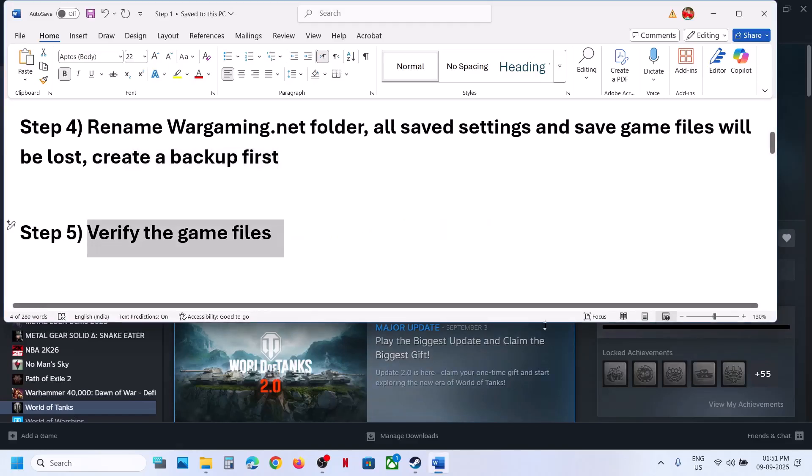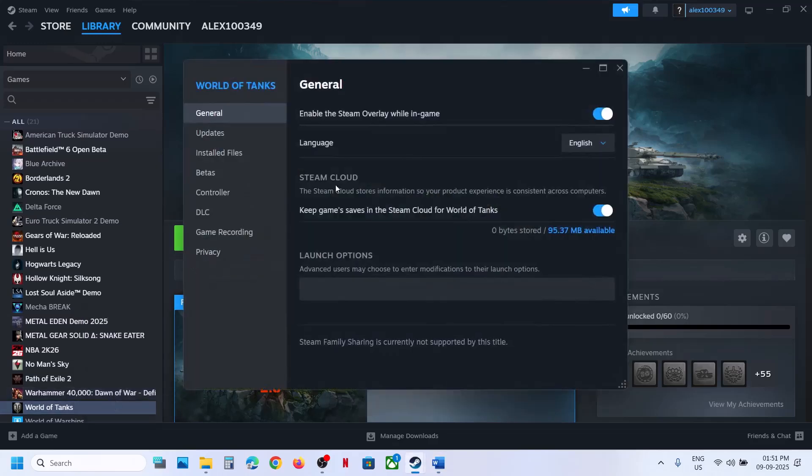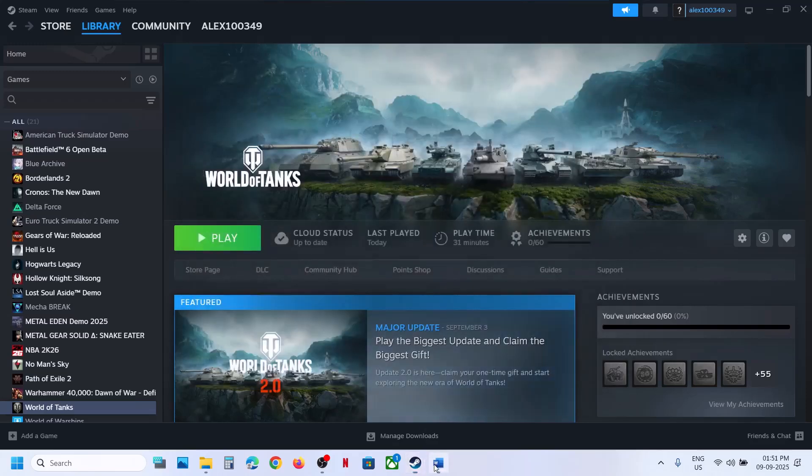The next step is to verify the game files. To verify the game files, go to Steam, right-click on the game, go to Properties, go to the Installed Files tab, and then click on Verify Integrity of Game Files. Once the verification is 100% complete, launch the game and check.